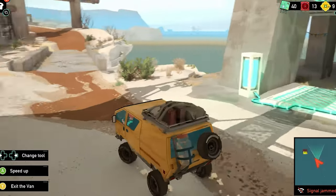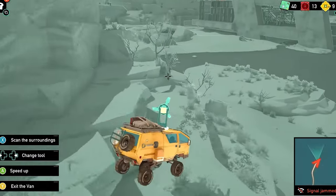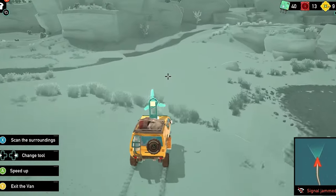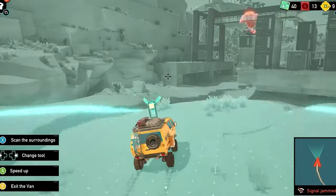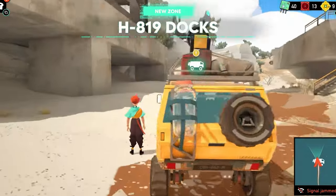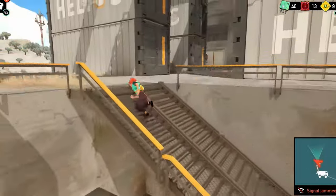Progression in Caravan Sandwich is tied to unlocking new gadgets for your van. You'll use these tools to reach previously inaccessible areas in Metroidvania style. For instance, one gadget allows you to zip across gaps using lines strung across the environment, while another lets you pull apart structures that block your path. While backtracking is part of the experience, the world of Sigalo is small enough that it never feels tedious. In fact, returning to old areas with new tools often reveals more secrets and hidden stories, giving you a reason to explore every nook and cranny.